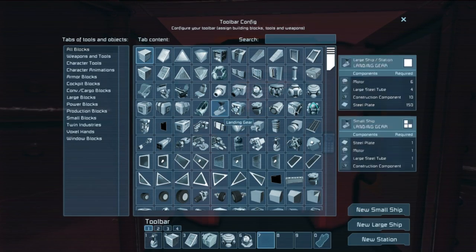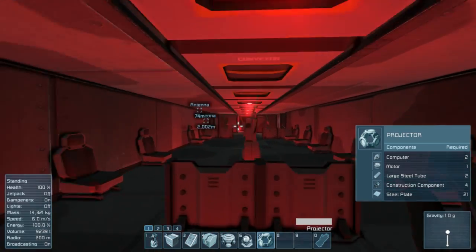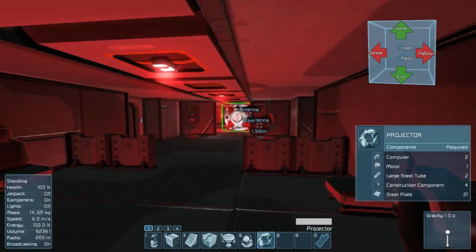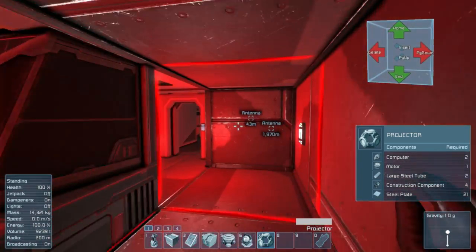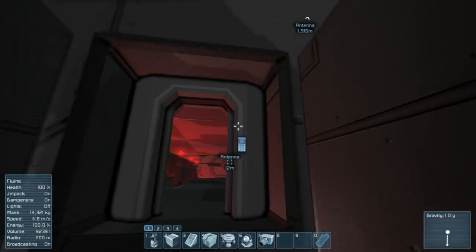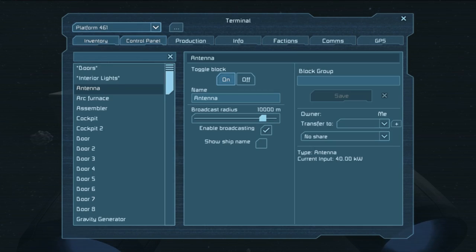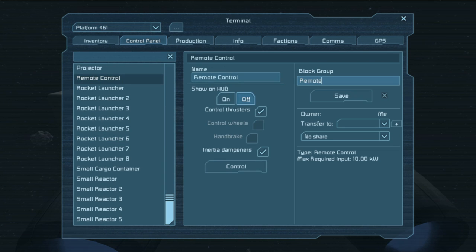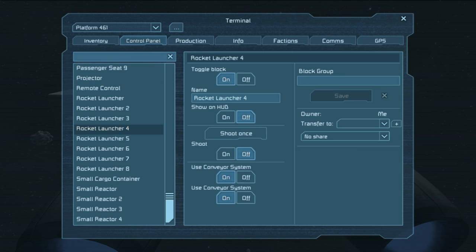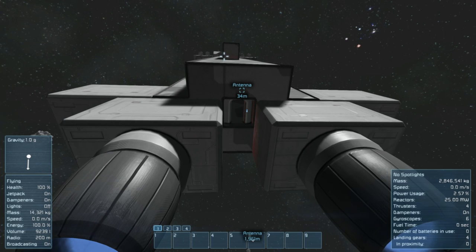I do need to add a blueprint projector so that you can come in with a construction ship and just immediately heal the thing and get everything repaired. Now how heavy are you? The remote control needs to be in its own group here. The reason for that is that you can quickly take control of it from up here.